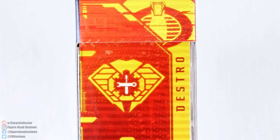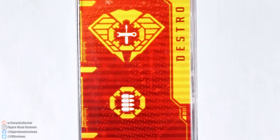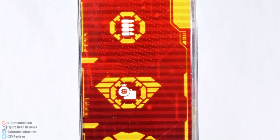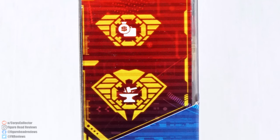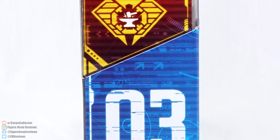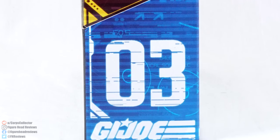On the left hand side we do have the skill and gear and role icons from the classified files. In this case Destro is a level 4 mechanical engineer, level 1 with light weapons, level 3 black market specialist — which basically means illegal deals and things like that — and then he is a level 4 weapons developer. Very much fitting. Then we do have the number designation with the number 3 at the bottom.